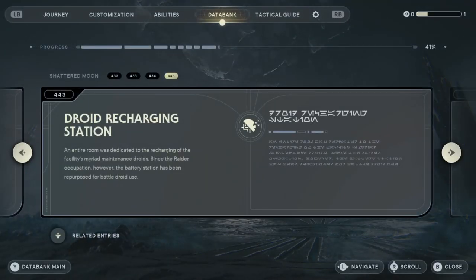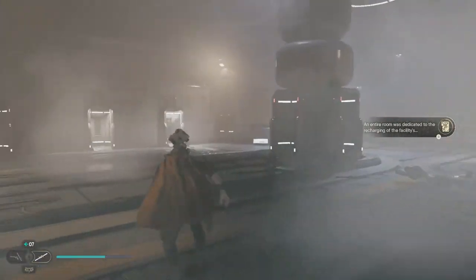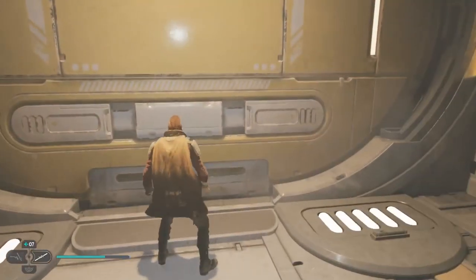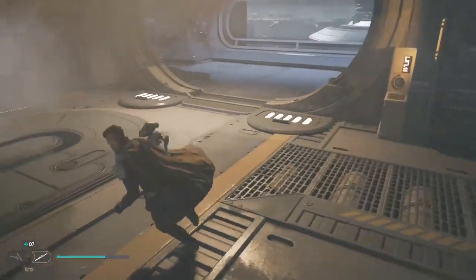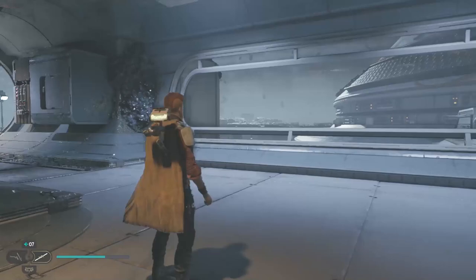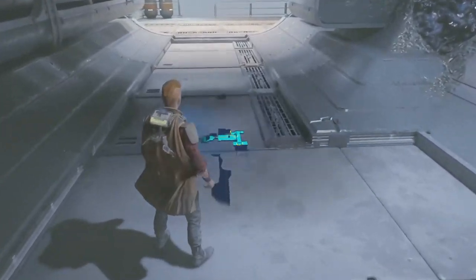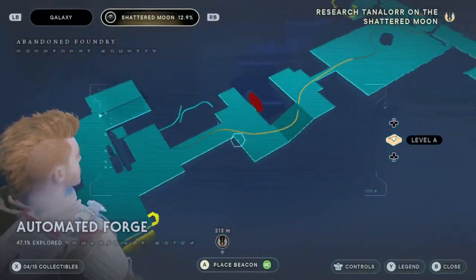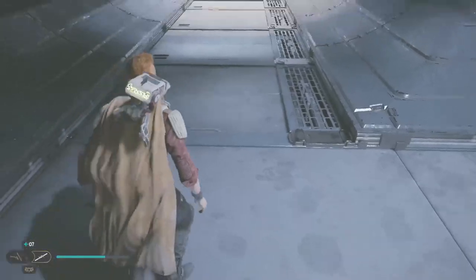Scanning: droid recharging station — the entire room was dedicated to recharging the facility's maintenance droids. Since the raider occupation, however, the battle station has been repurposed for battle droid use. Makes sense — they turned up and want to keep this place, using their battle droids. We get a slice. There's some Koboh matter over there, so maybe at some point BD will spray some good stuff.